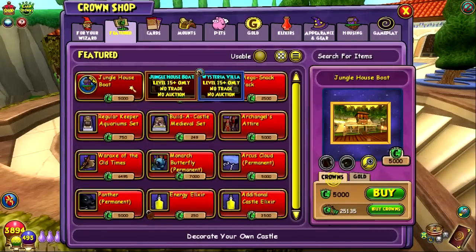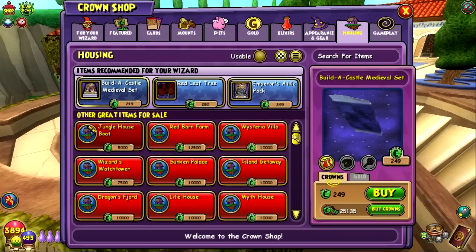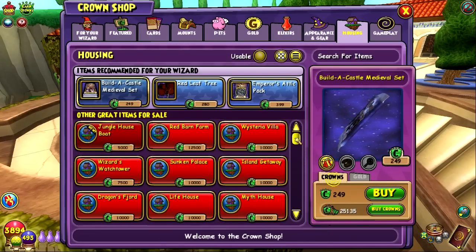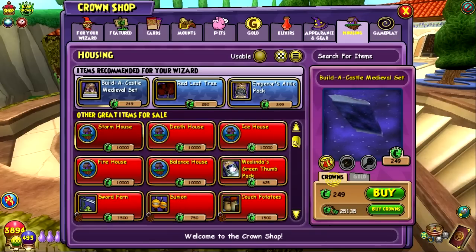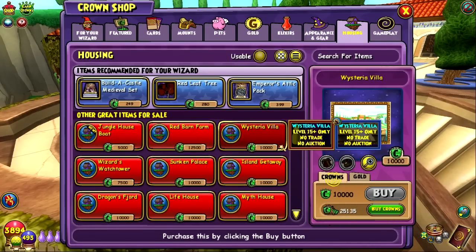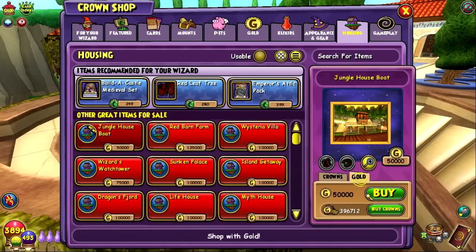Let's go into the Featured tab, because I want to check the other houses that they have on here. This one you can buy for 5,000 crowns — I think that's the cheapest house that they have in here. Yeah, it is. I bought this Wisteria Villa on my storm when I had too much gold for 100k. You can actually buy this one for 50k, so that's kind of awesome.